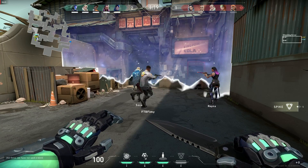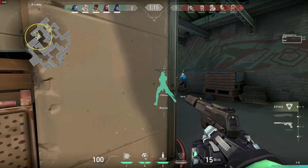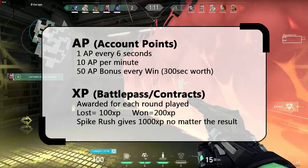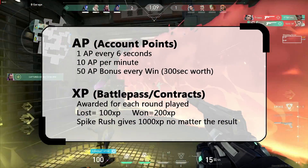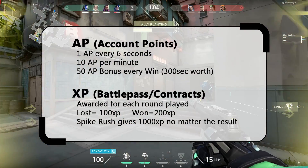First, here's a recap on how the leveling system works. While playing, you receive AP which levels your account, and XP which levels your battle pass and contracts. AP is received at a rate of 1 AP every 6 seconds, and you receive 50 AP as a reward for winning a match, which is equal to 300 seconds of gameplay.